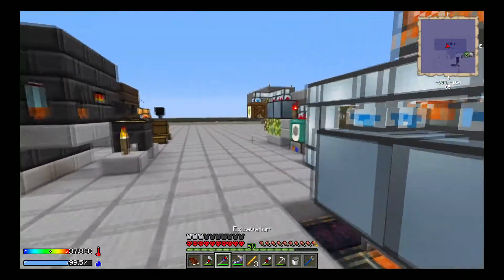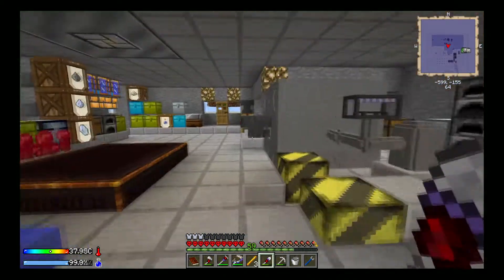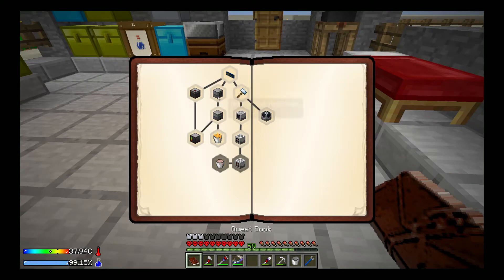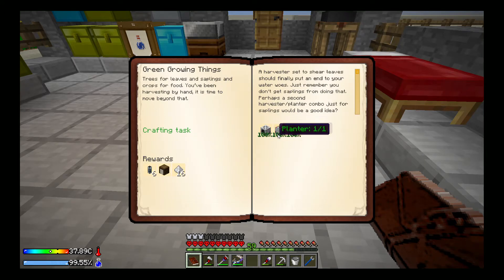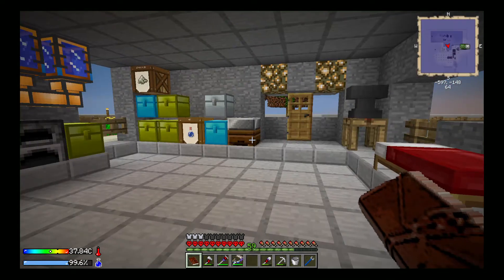So now we can go ahead and make our brewing stand and start making some potions for the upgrades for the pneumatic craft machines. Another thing I want to start working on is the quest line. We finished the planter, harvester, and fruit picker — although I'm not using the fruit picker. Now I want to do the auto spawner, auto anvil, and auto enchanter. That's going to give us a safari net — a reusable safari net — meaning we can catch things and put them in the auto spawner and spawn as many as we want.